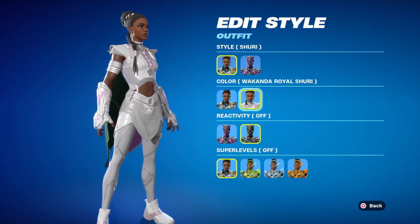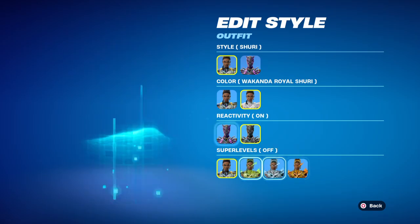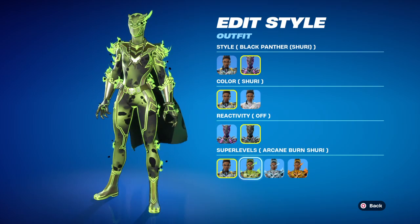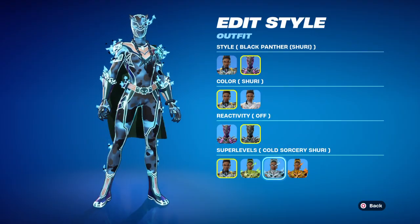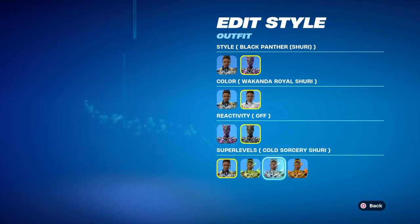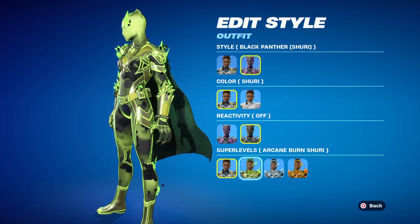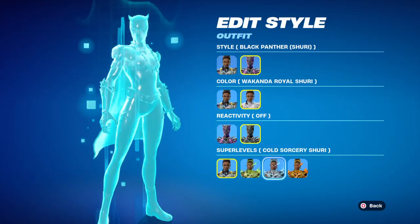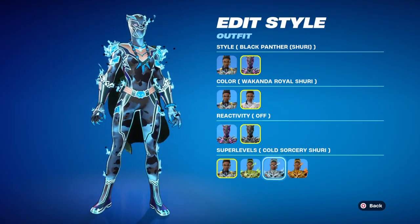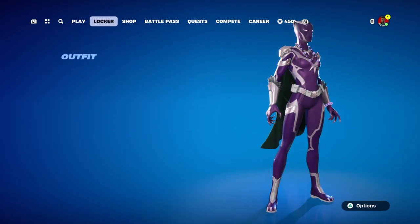Let's look at this version of her. I don't think anything changes — maybe some of the armor on the arms. I'm going to be looking at the Black Panther suit. Not a fan of the green one, the blue one's kind of meh, and then you have this really cool one right here. Look how cool this is — you can see a little bit more detail on there. I really like this blue one, there's a bunch of stuff on it. And there you have the Superstyles.